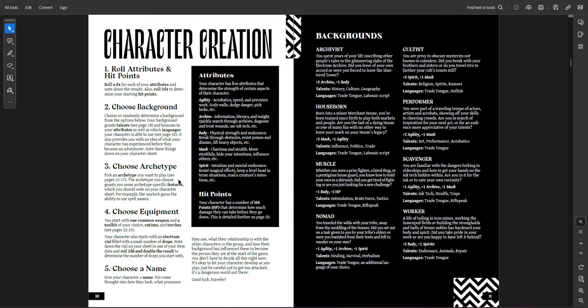You roll a D4 for each attribute, then roll 2D4 to determine your starting hit points. So your stats are between 1 and 4. The roll under system uses D10s rather than D20s. At worst you have a 10% chance to succeed, at best 40% — though you can get bonuses via your background, so at max you could have a 6 in an attribute, which is a 60% chance to succeed. You then choose a background — a D8 table or just pick — which gives attribute bonuses plus talents. Talents give you advantage on checks, rolling twice and taking the lower.